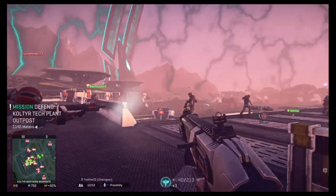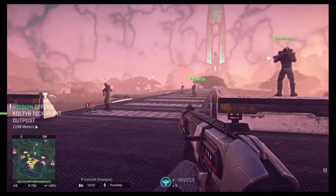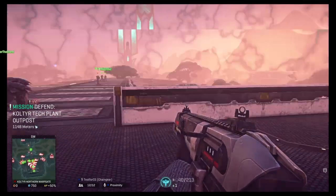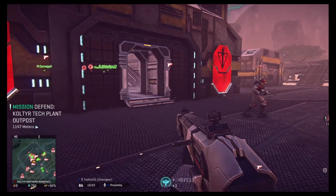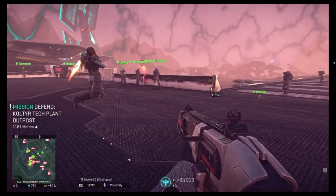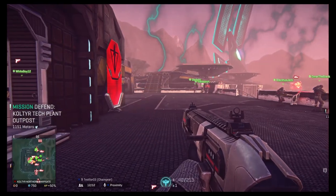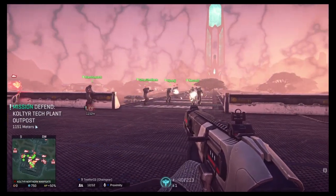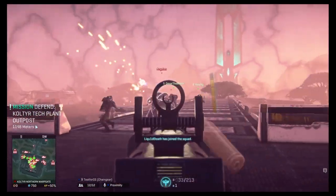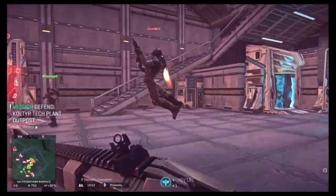If you see anyone of any other color than green and whatever color you normally are — whether you're blue for New Conglomerate, purple for Vanu Sovereignty, or red for Terran Republic — then shoot at them. There is a lot of death by friendly fire in this game. Yes, there is friendly fire. They try and make this game a bit more tactical, a bit more strategic. You have to make sure you're not shooting at your friends.